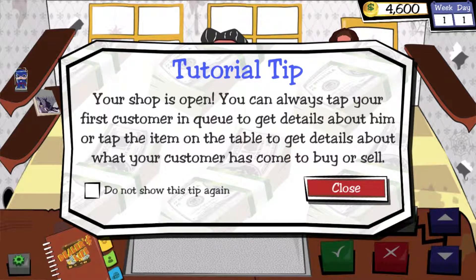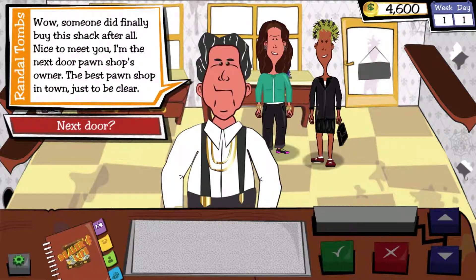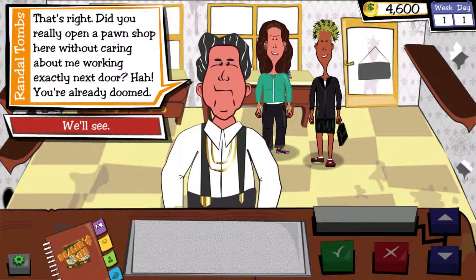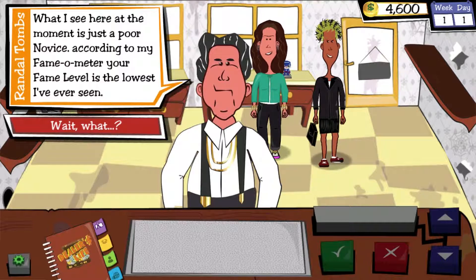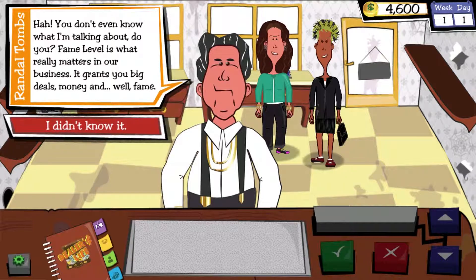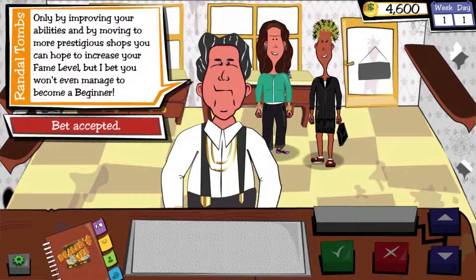Okay, let's click open. Your shop is open — you can always tap your first customer to get details about him, or tap the item. This is not a normal customer — pay much attention to such encounters. Finally, somebody bought this shack! Nice to meet you, I'm the next door porn shop's owner — the best porn shop in town, just to be clear. Did you really open a shop here without caring about me working next door? You're already doomed. What I see here is a porn novice. According to my Famometer, your fame level is the lowest I've ever seen. Fame level is what really matters in our business — it grants you big deals, money and wealth. Only by improving your abilities and moving to more prestigious shops can you hope to increase your fame level.